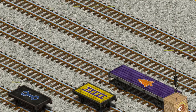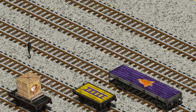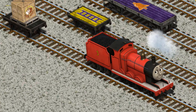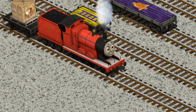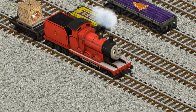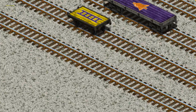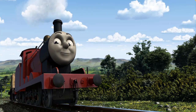Show Cranky where the black flatbed with the picture of a wrench is. That's it! James pumped his pistons and puffed out of the docks.